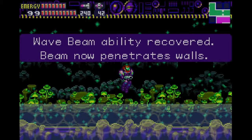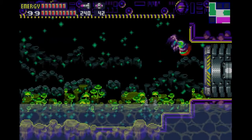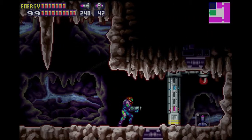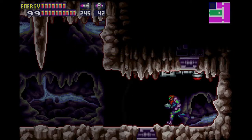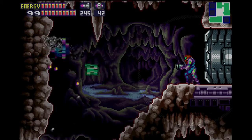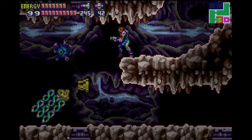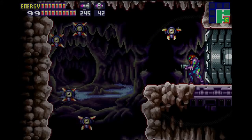We've picked up the Wave Beam. We managed to cheese the fight, and our blasts can now penetrate walls. We've got our missile tank and we can proceed. We have our best possible beam combination. We've just got one pickup to go — finally might be ready to take the fight to some very powerful enemies.